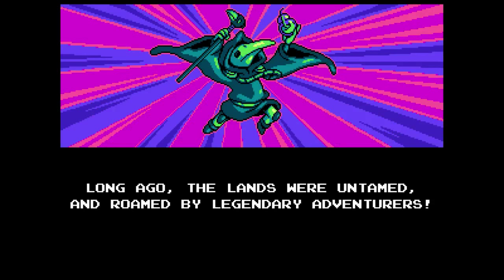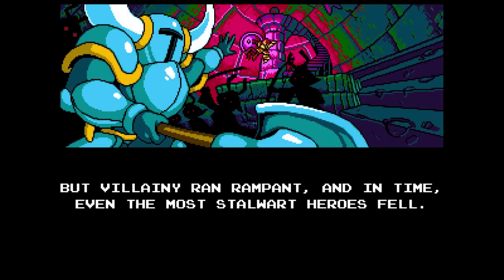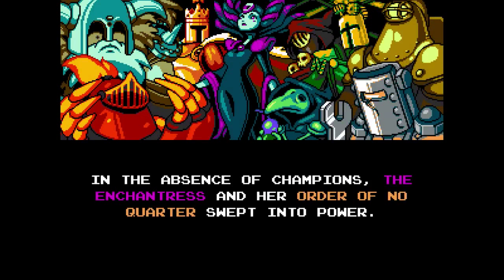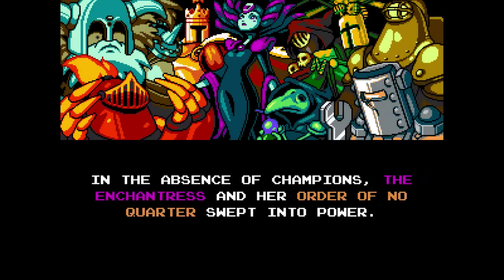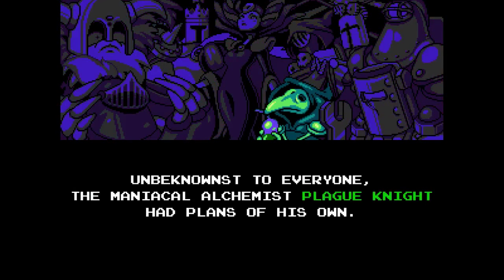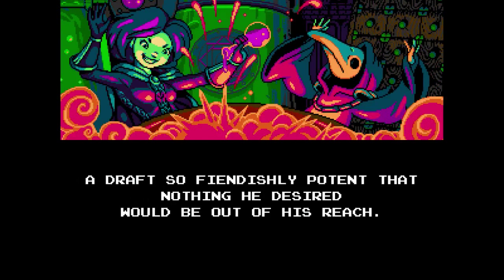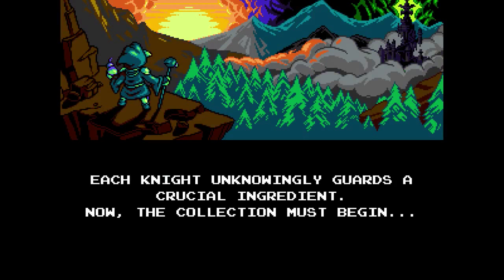Long ago, the lands were untamed and roamed by legendary adventurers. But villainy ran rampant, and in time, even the most stalwart heroes fell. In the absence of champions, the Enchantress and her Order of No Quarter swept into power. Unbeknownst to everyone, the maniacal alchemist Plague Knight had plans of his own — he sought nothing less than to concoct a potion of unlimited power. Each knight unknowingly guards a crucial ingredient. Now the collection must begin.